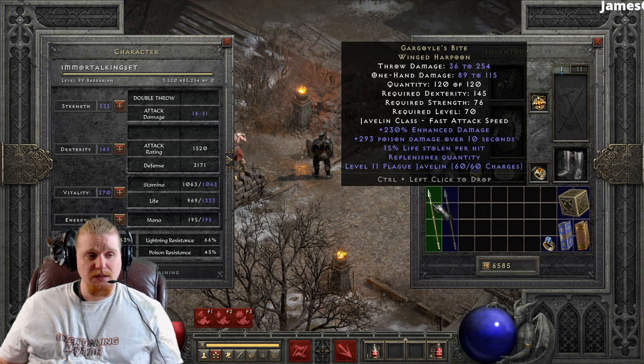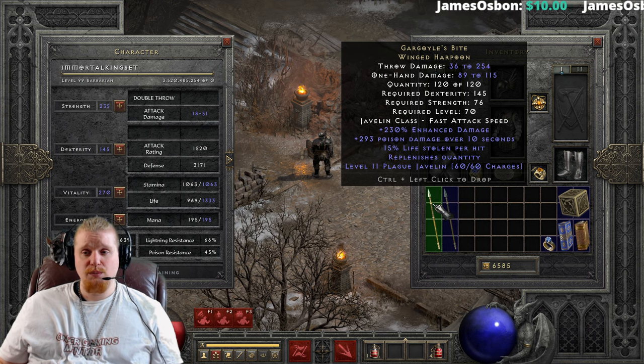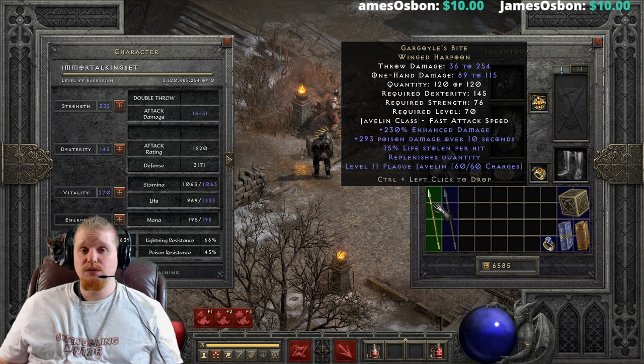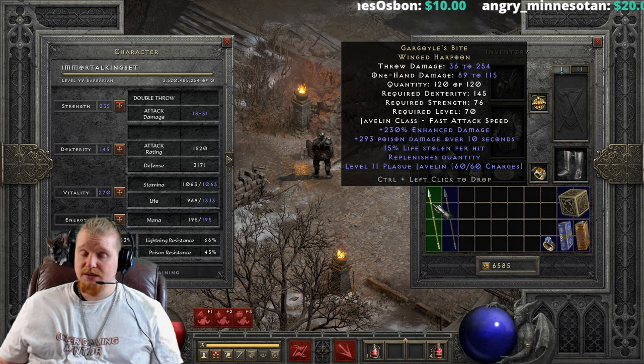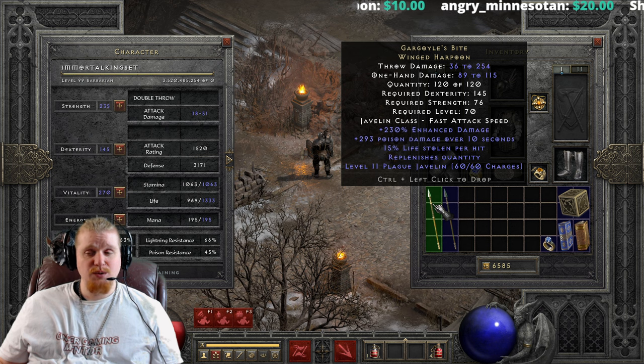It has a fast attack speed, but unfortunately does not have any increased attack speed on it. It does have 230 enhanced damage, which varies from 180 to 230 percent — that is literally one of only two variables on this item. So you would need to find a 230 enhanced damage roll if you wanted a perfect Gargoyle's Bite winged harpoon.